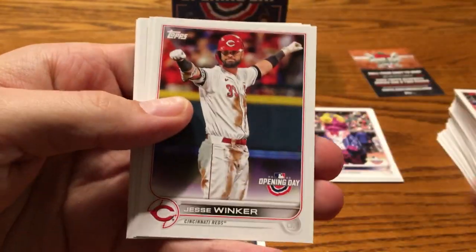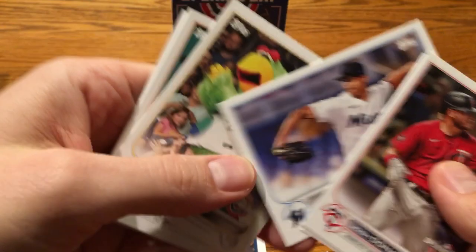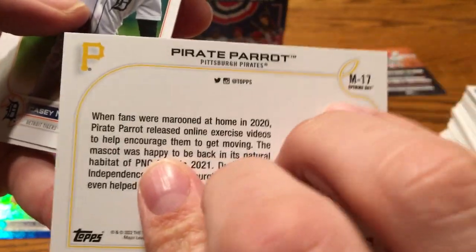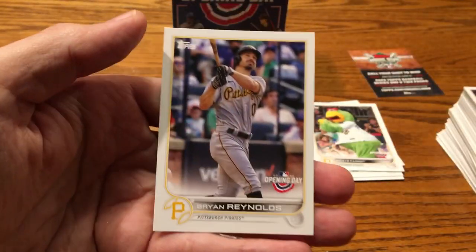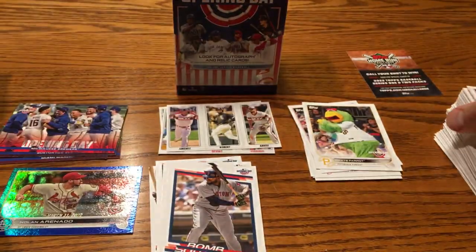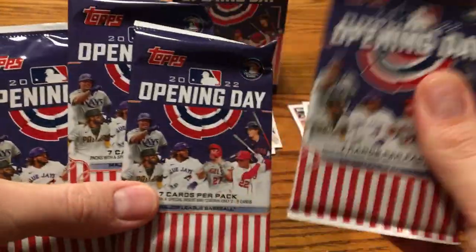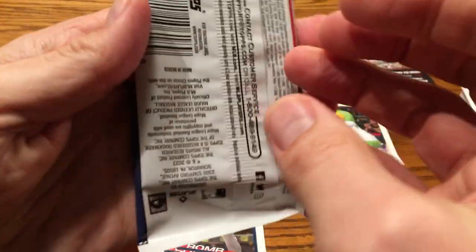I think this is maybe a 300-card set, so the chances of getting a Jesus Luzardo — there's another mascot card, Pirate Parrot, and those are their own subset. You can see M17 — not exactly sure how many are in that. Trey Turner and then Brian Reynolds. We're down to the nitty-gritty, guys — four packs left. This one maybe feels a little thicker, but I might just be making things up here.